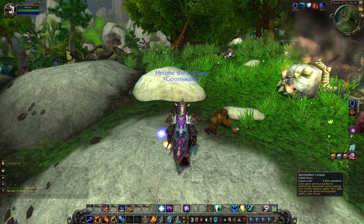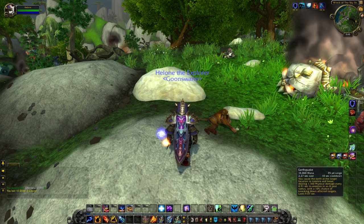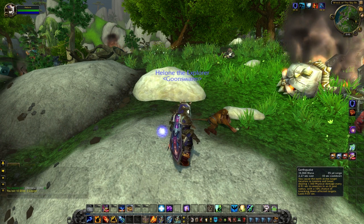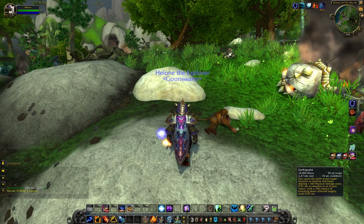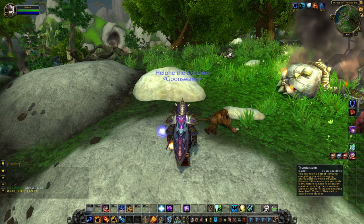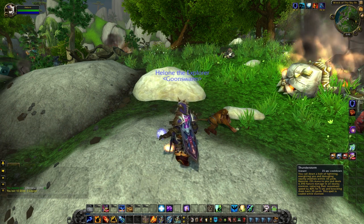You have Spirit Walker's Grace, something you might use while leveling. Ghost Wolf, of course. Frost Shock — meh. You have your Earthquake ability, which causes the earth to tremble and deal minor damage, with a 10% chance to knock down targets within it, and it slows them by 40% if you talent or glyph for it. You have your Thunderstorm ability, which does a pretty good knockback, minor damage, and you can use it while stunned.